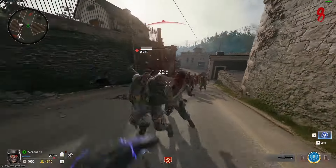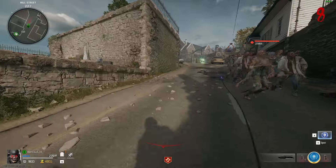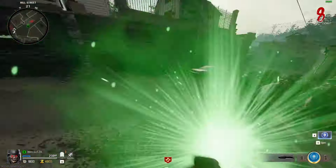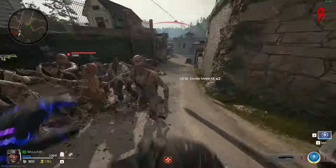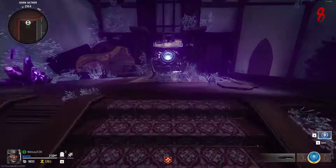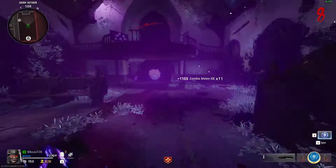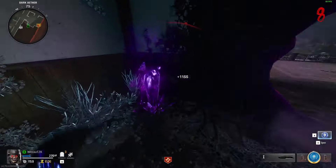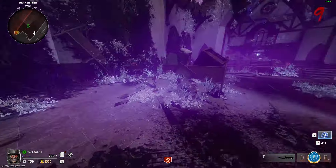When I stab a zombie, I don't actually get points for it — I only get points for actually killing them, which is just annoying. It does make it a lot slower, especially if you're using melee only, and that's why I do prefer the old system. We can definitely upgrade now, so let's do that. It's a one-hit kill now, but it's not going to be for very long — I'd probably give it a couple of rounds and it'll end up being a two-hit kill.